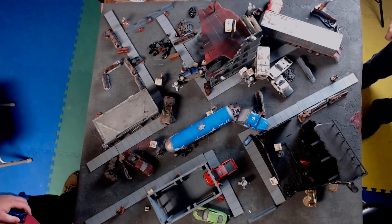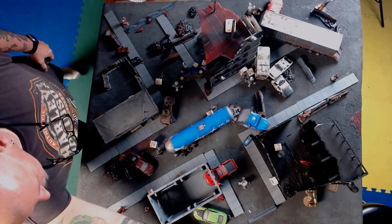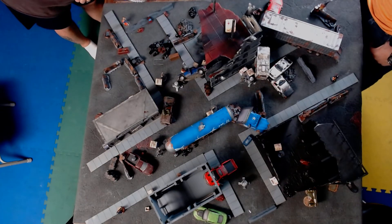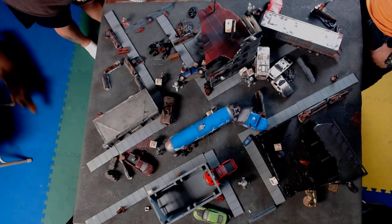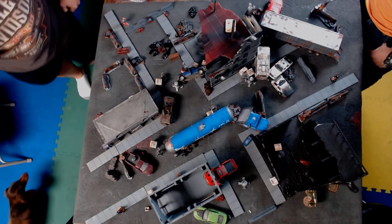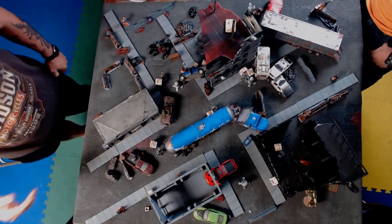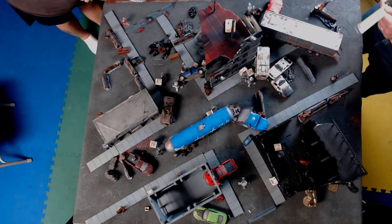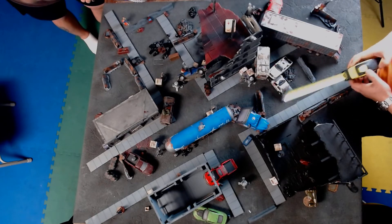Nate is going to shoot that dude. Roll to hit — shoot is four, shooting against the cyborg bully whose defense is two, so two successes needed. Accuracy of plus one means if you roll a five it counts as a six. He got one success — not enough. His defense is two so you need two successes to hit him, so he does not hit.